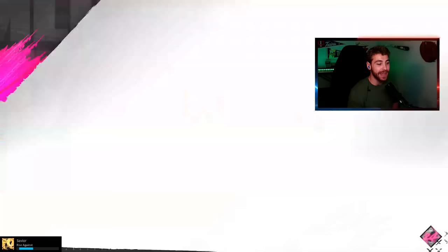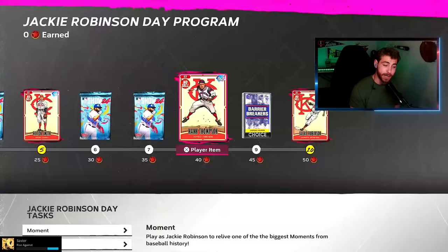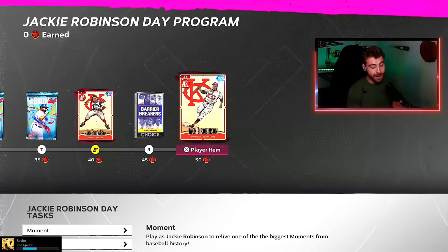We've got Hank Thompson here, 92 overall. He's got a lot of positions and versatility — he can play the entire infield except first base, catcher, and pitcher, and he can play the outfield too. Good arm, good fielding, good speed, and pretty good hitting attributes as well: 94 contact against righties, 81 against lefties. Power is decently there, good clutch, and again, he can bunt — that's what we all want.